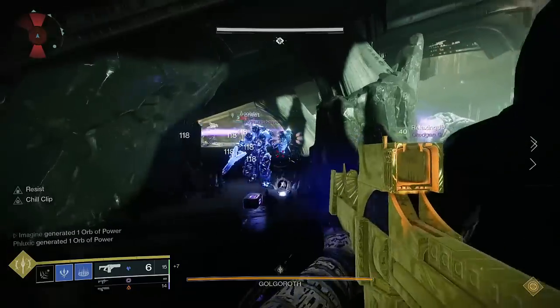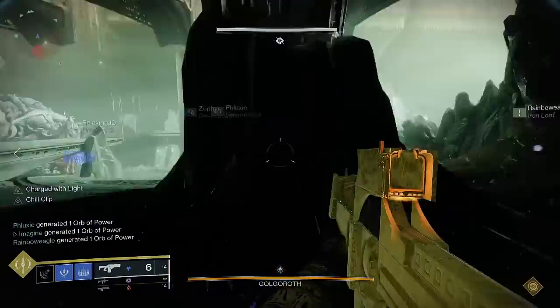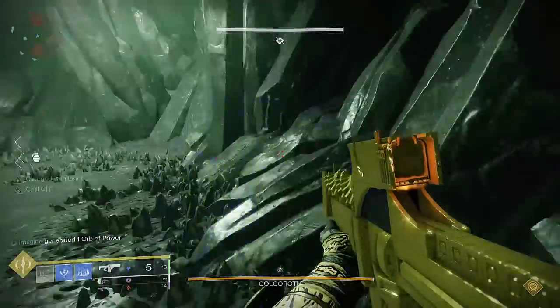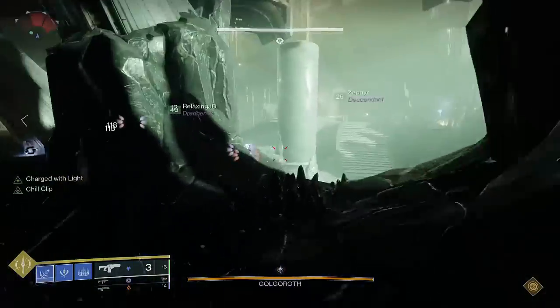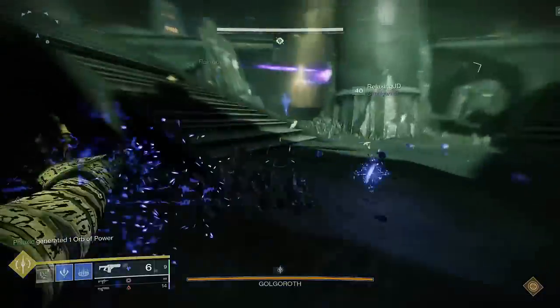Before we delve deeper into advanced Shadebinder techs, we want to make sure all of our resources are in order by fixing a big problem you may have encountered. Using a fusion rifle as a primary weapon is not easy, since they often have some pretty shifty ammo economy. We solve this problem through a combination of ammo mods and Special Finisher.